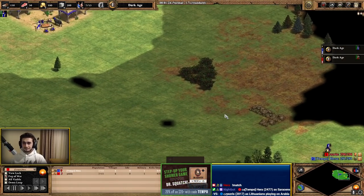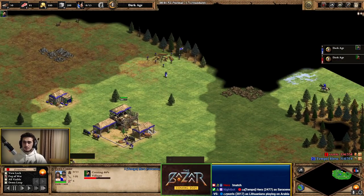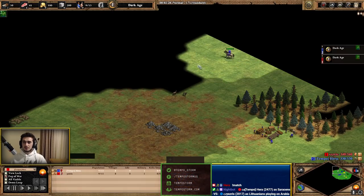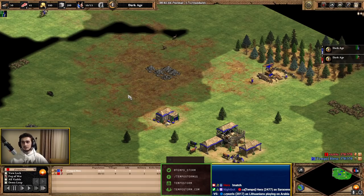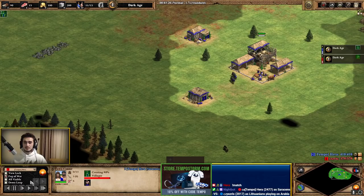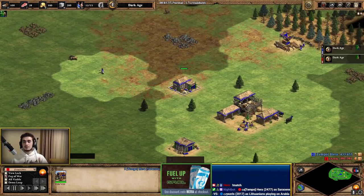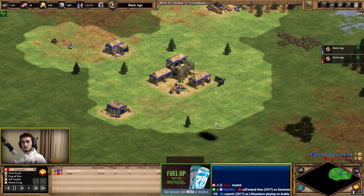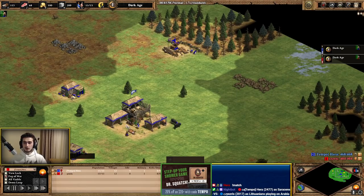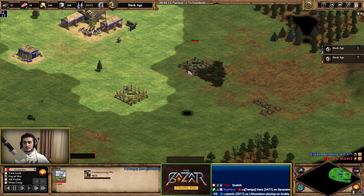There's nothing crazy going on in the early game — we can play at 75 speed since we've covered the start a lot in this series. The idea is to pick up your cows and then scout in arcs or semi-circles with your scouts to get information about what's around you: your gold, stone, wood line, and potentially where you can wall. I see this as a very good map. When deciding your strategy in the dark age, you need to consider both your civ's flexibility and your map position.